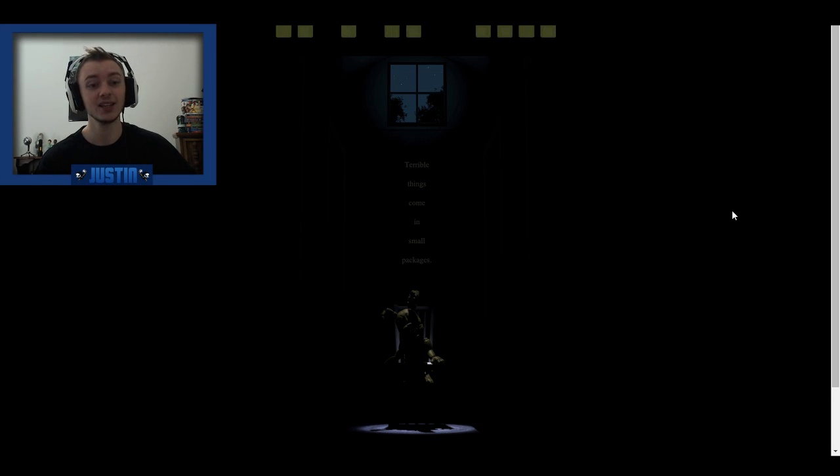We see the text that says 'terrible things come in small packages.' Obviously that's talking about the small baby child animatronic. And to the right and left we see these two door frames — pretty obviously door frames, they're kind of large doors, but doors nonetheless. And that's kind of it.